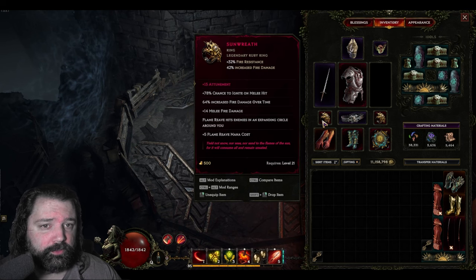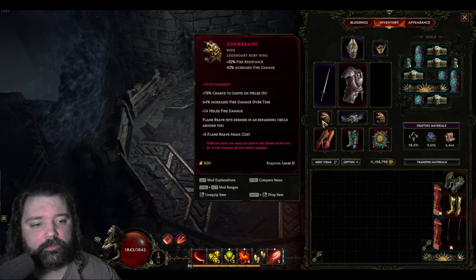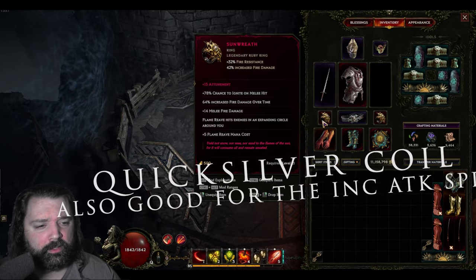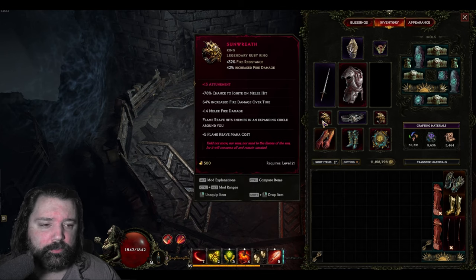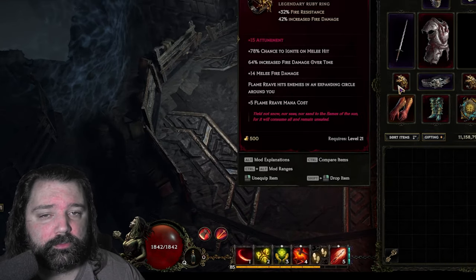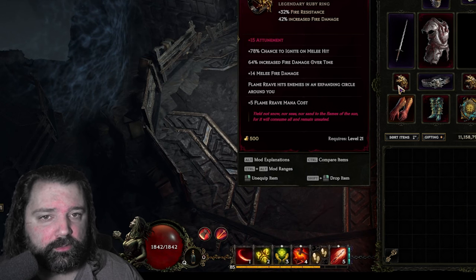Sunwreath, although actually intended to be used with mage builds, we can actually benefit from this as well. It's going to give additional chance to ignite, which means more physical penetration. The increased fire damage over time is pretty minimal for us since we're pulling those stacks off, but the 14 melee fire damage adds a significant boost to the flat damage of Rive. Keep in mind the implicit property which offers 42% increased fire damage is also really beneficial to other effects like Healing Hands.